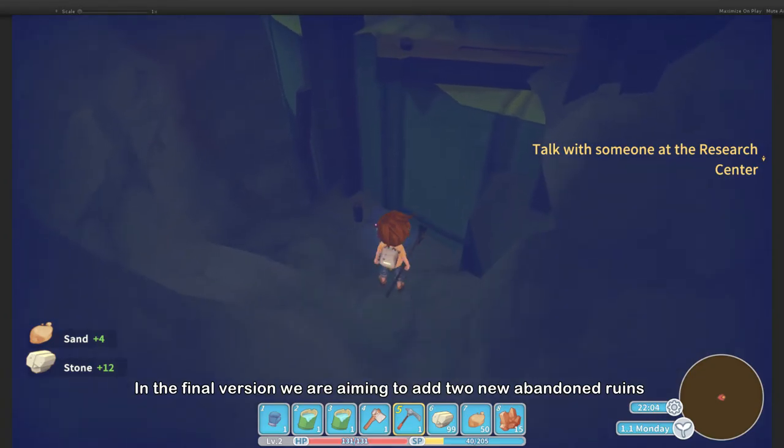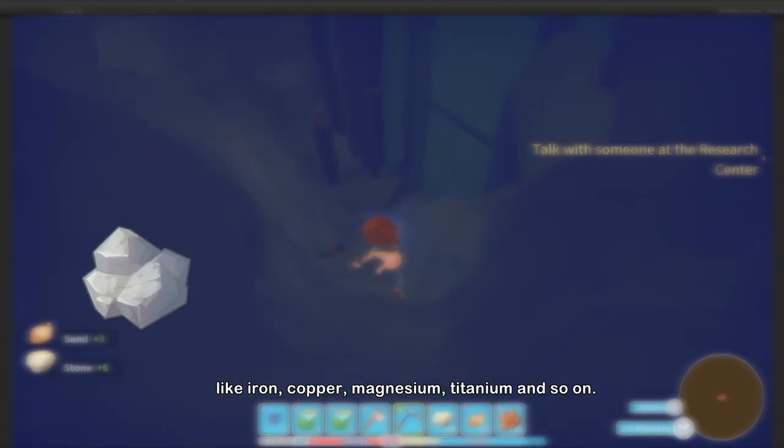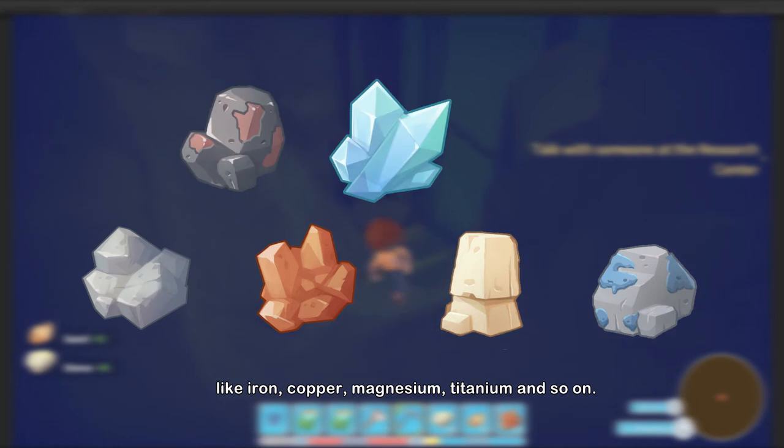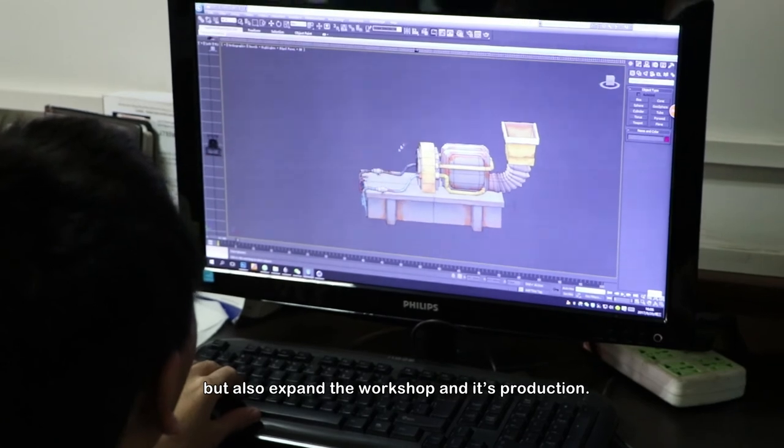In the final version, we are aiming to add 2 new abandoned ruins, where it will be possible to find objects, as well as minerals like iron, copper, magnesium, titanium, and so on. With this, the player will be able not just to upgrade their tools, but also to expand the workshop and its production.